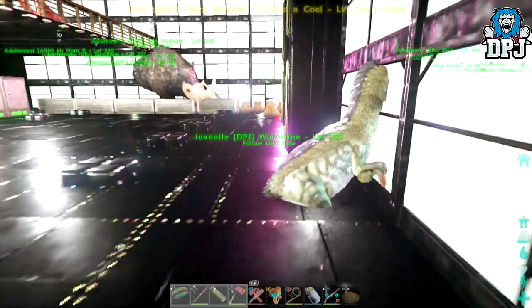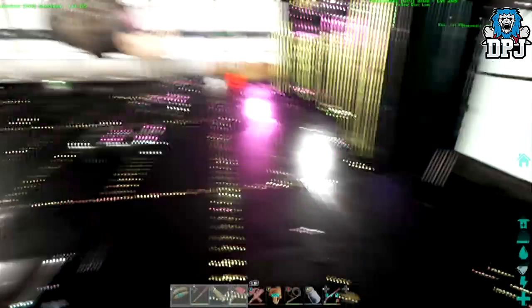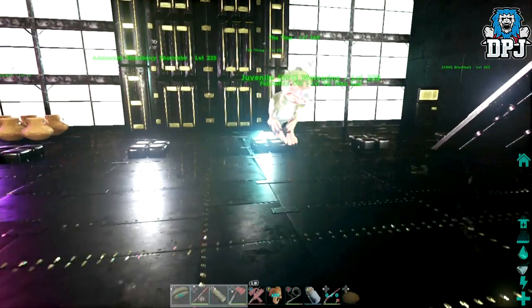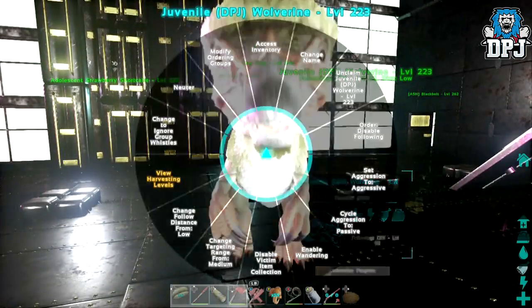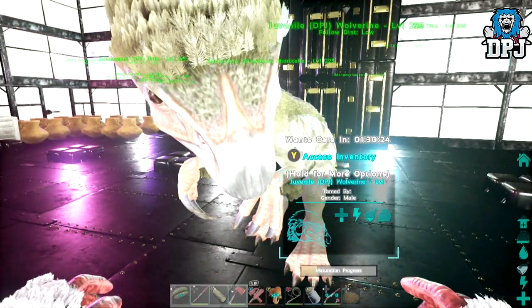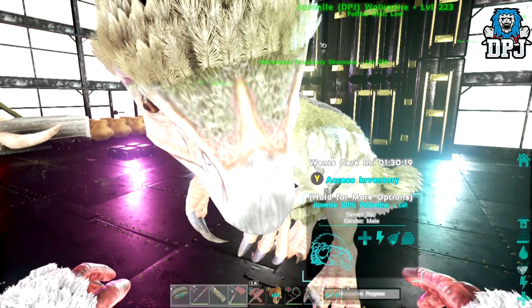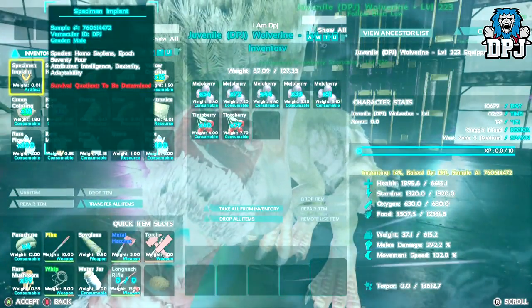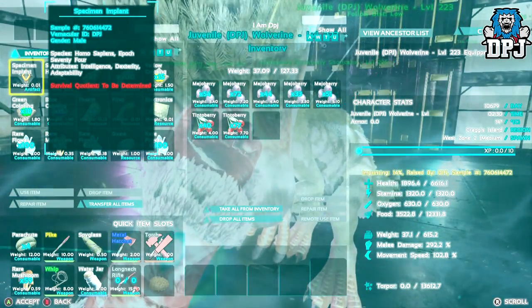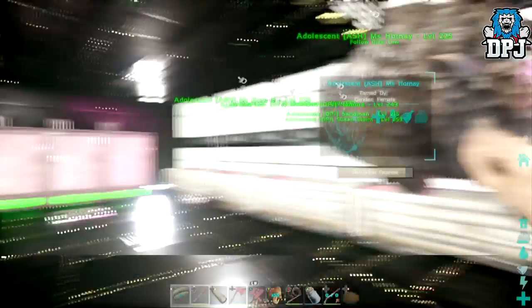For some reason my Ferozino is in the floor — let's quickly move him. Wolverine, come over here. These things take so long to raise — I started him yesterday morning, it's now 2pm the next day. Decent level, 223. I've imprinted on him 14%, which is just ridiculous — I think it's 3% every imprint. This rhino for some reason is in the wall too.